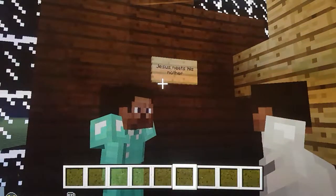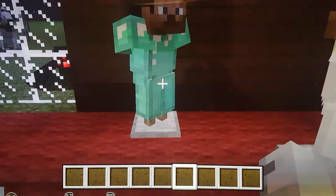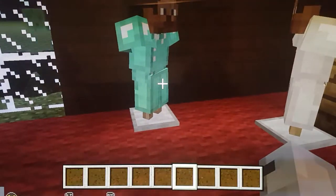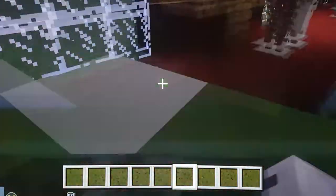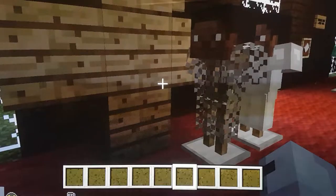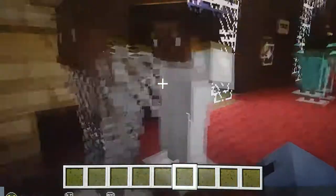Jesus meets his mother for station 4. Mary in blue, and Jesus is still there with his cross. Don't mind the mobs, just pretend they're not there. In station 5, Simon helps Jesus — there's Simon and Jesus carrying the cross together.